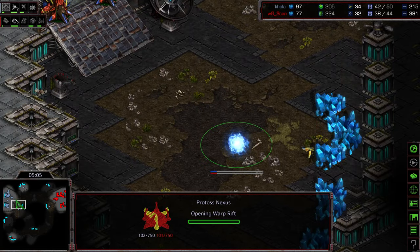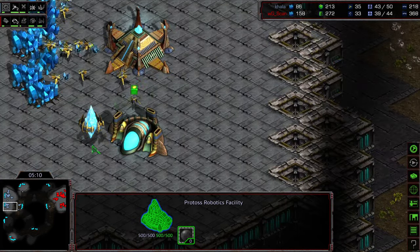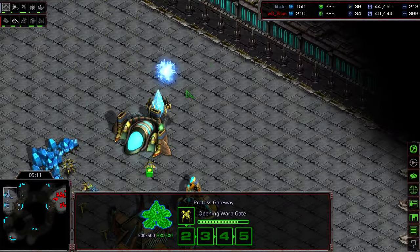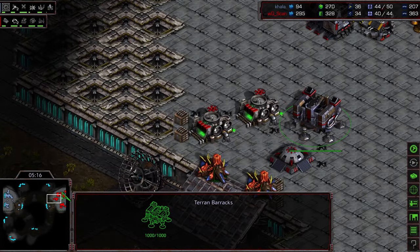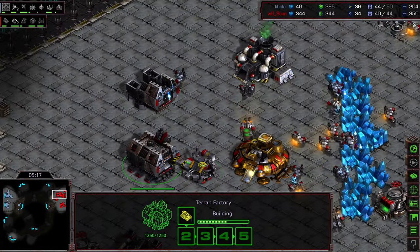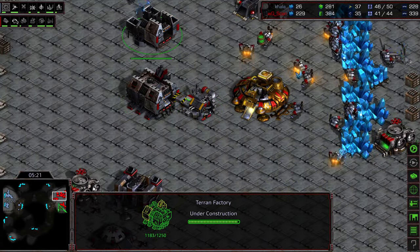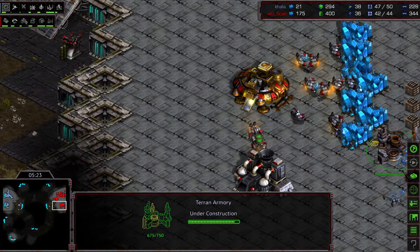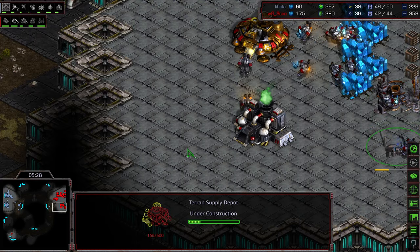We actually do see a Nexus being grabbed straight up from Kala, so he's going to go ahead and take this third base. He does have that Robo up, but he's playing very risky here — there's the observatory, he's only got a single gateway. He's just relying on Scan to play passively, and he doesn't have any information at this stage, so he's playing completely in the dark. He's just relying on Scan to go for more of a stable long-term game. Scan grabbing that armory at about the 5:30 mark.